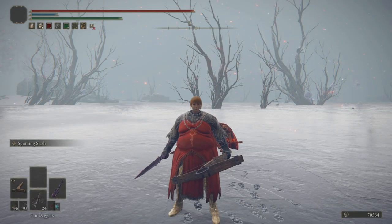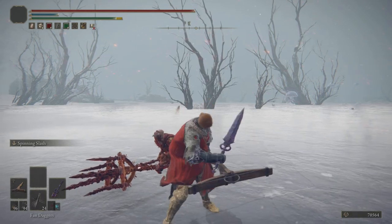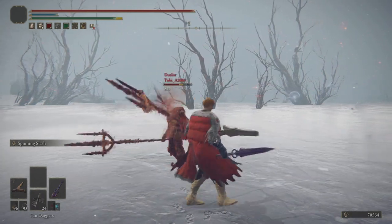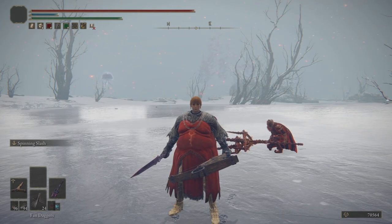Although headshots with crossbows are inconsistent, they are consistent if your opponent is crouching. Also, status builds up quicker with headshots.